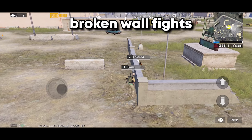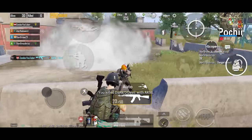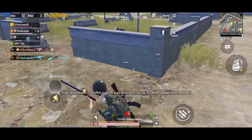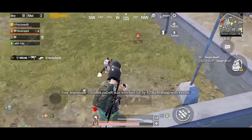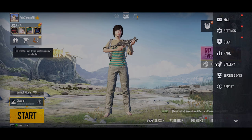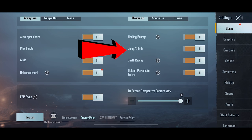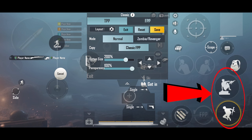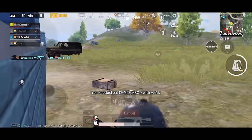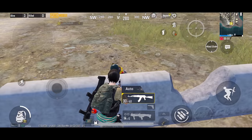Moving on to the next situation: broken wall fights. Broken walls are everywhere in the map and they give really good cover, but while attacking all you have to do is jump and fire. The first thing is you should have your jump and climb buttons separate, otherwise you will climb up the wall instead of jumping, which could get you killed. Go to basic settings, scroll down to find jump and climb, enable it, then go to your layout and adjust the climb and jump buttons. If the wall is too small, you don't need to jump and fire — you could directly fire.